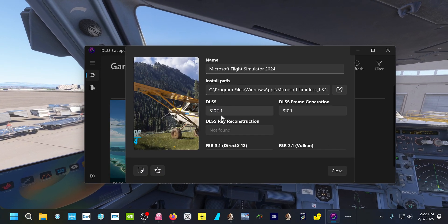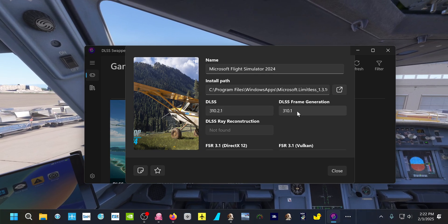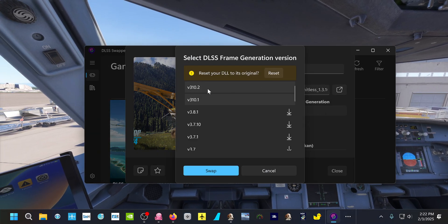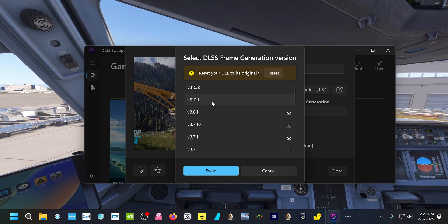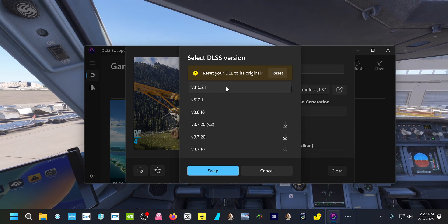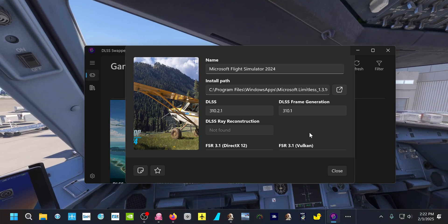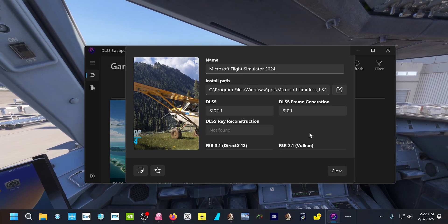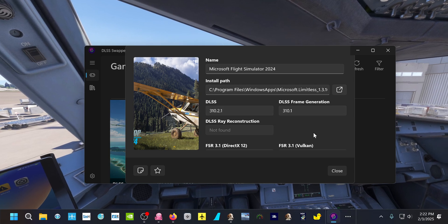I had it on the most recent DLSS and the most recent DLSS frame gen, because I'm using the frame gen mod. Go to version 3.1.0.1 on the frame gen, but go to the most recent on DLSS. For some reason, if you have a 3-series card or a 2-series card, I believe it's the most recent frame gen and DLSS when you have a 4-series and up.